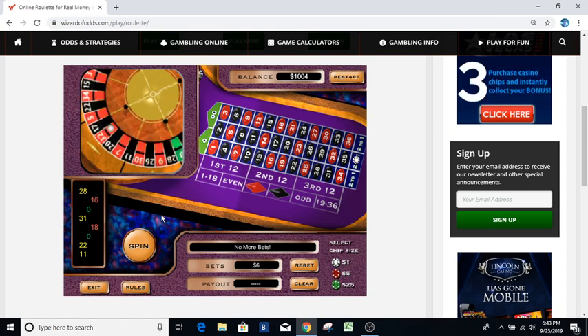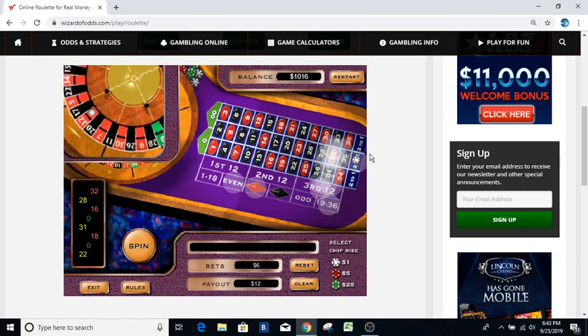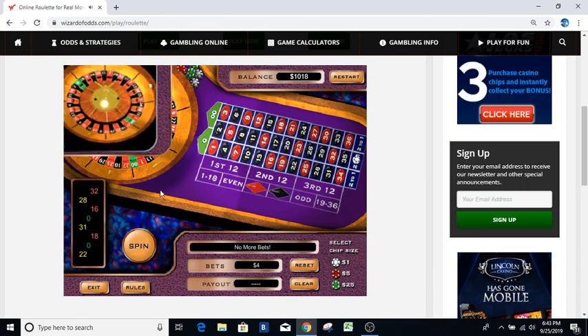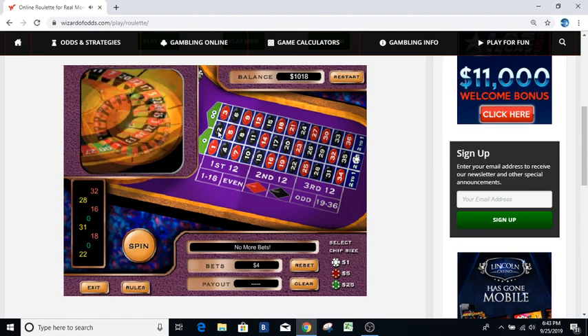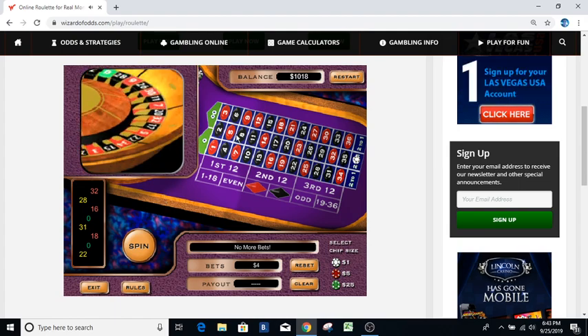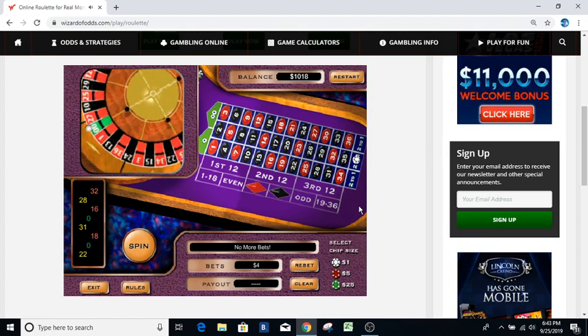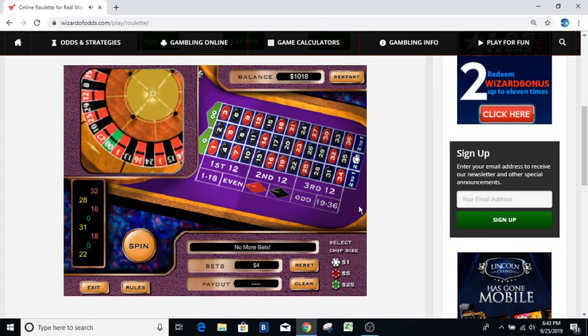Thirty-two — that's actually a winner! We're still on the farthest one out but we're going to do a follow. We're up 22 bucks now and we're going to put a four dollar bet there to see if it runs. I've seen this row run quite a bit. I've seen every row run quite a bit, but I've seen rows not come out 19 times in a row. Thirty-three — that's a loser.